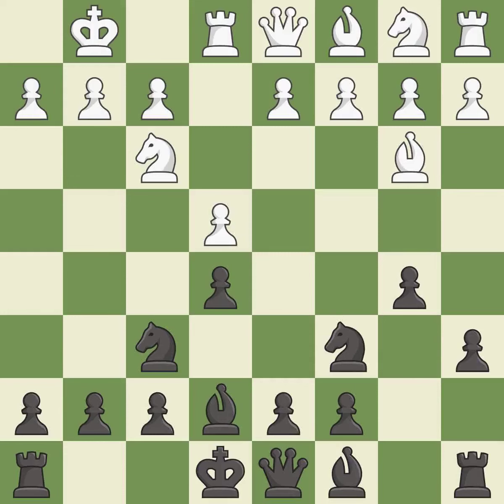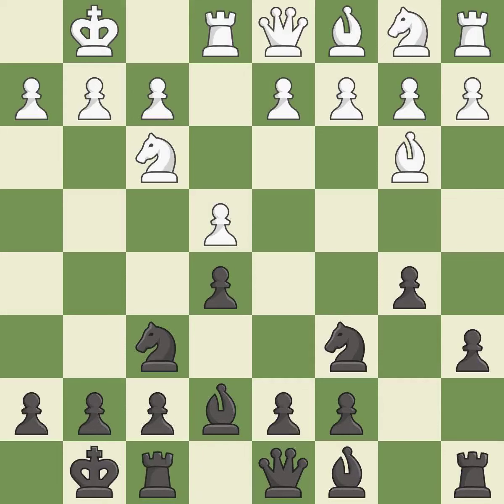Bb3 is forced, but the bishop is well-placed because it attacks the f7-square. Castling gets the king out of the center and activates the rook. a4 takes space on the queenside and attacks the b5 pawn.